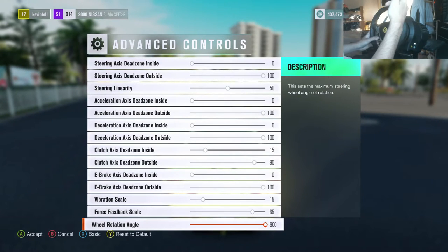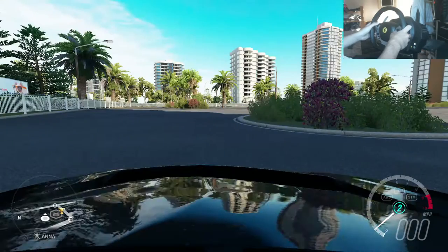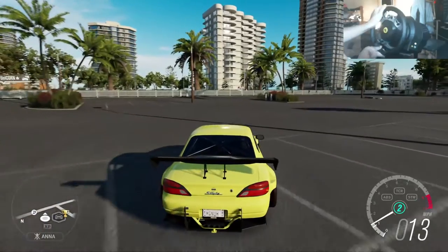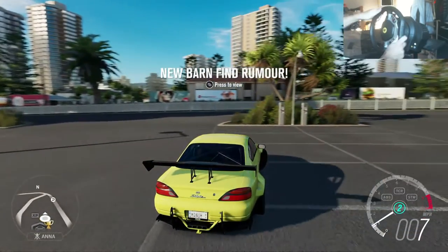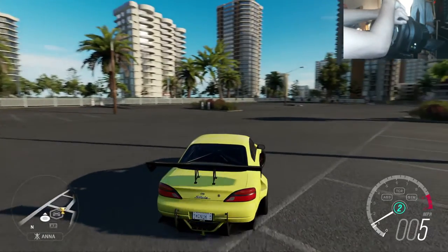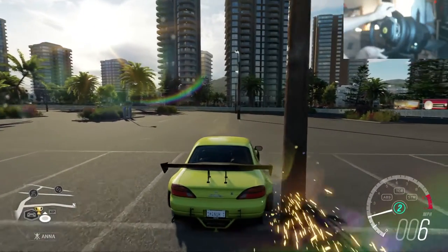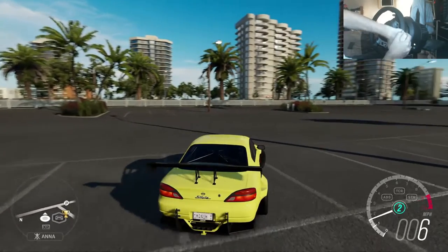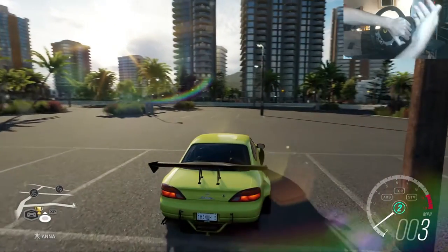On here, 900 degrees wheel rotation, right? And — there's not a good camera for this — let's do a circle. I'm turning and to about here, that's full lock. And how far have I turned? Probably about 270 degrees. So I've got the wheel on 900, but full lock is at 270 degrees. I don't know if that's a mistake by Forza Horizon 3 or what, but full lock should be 900, right? Am I wrong?